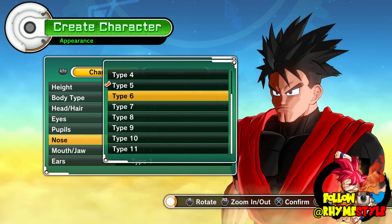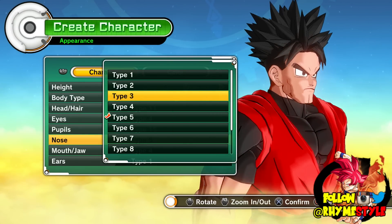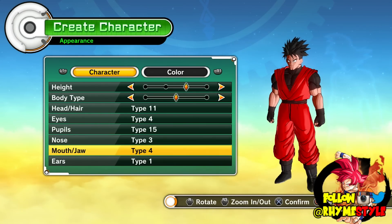Nose — let's choose a nose. I think we'll just choose... what's type 1 look like? Type 1. I think type 3 is going to be my nose. Yep, type 3.